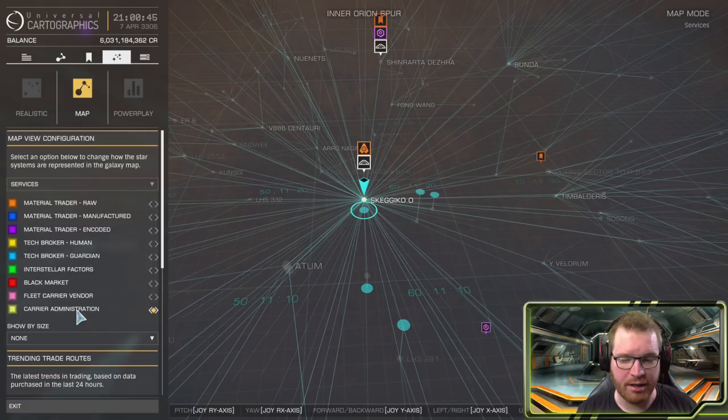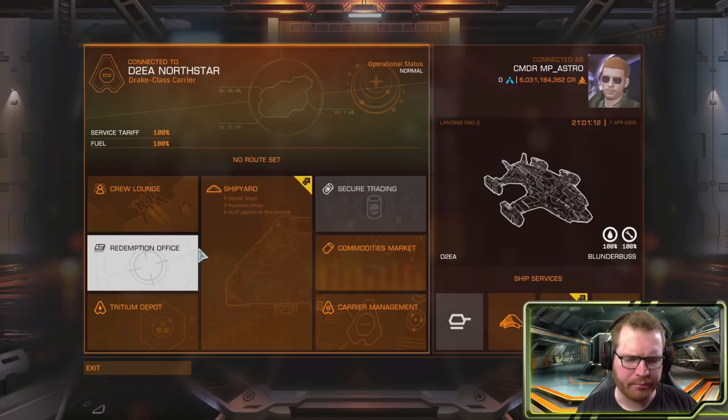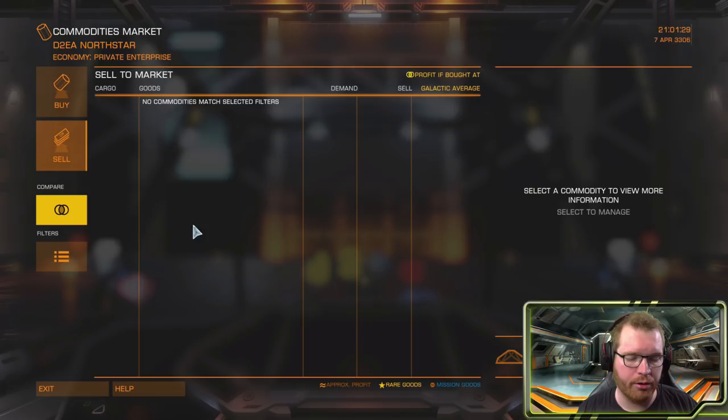Once we open up the main services, this is what we're greeted with. It's essentially like the station interface but with things moved around. We have a crew lounge where you can hire crew members, a redemption office — that's essentially an interstellar factor — a shipyard where you can store your ship, transfer your ship to it, or offer ships for sale. There's also security trading, which is your black market, and a commodity market where you can set up buy and sell orders.